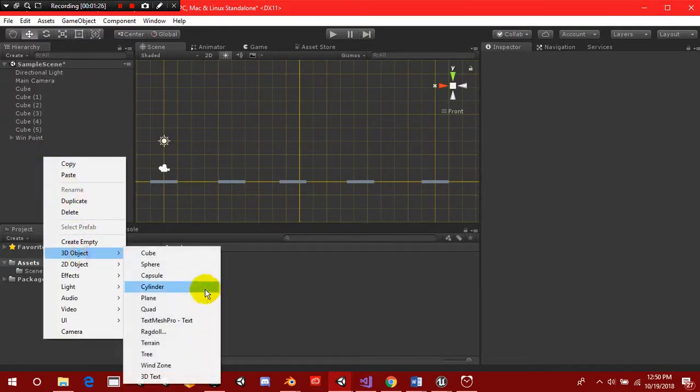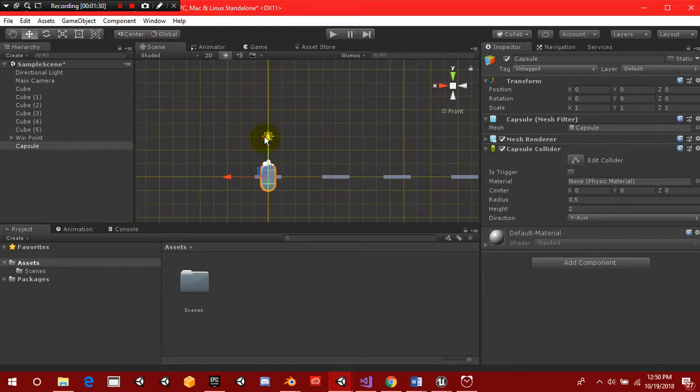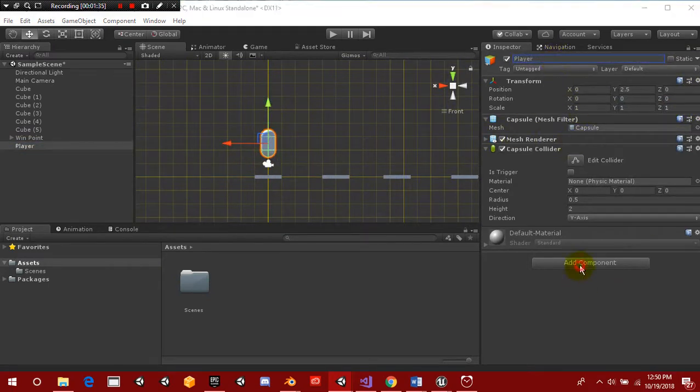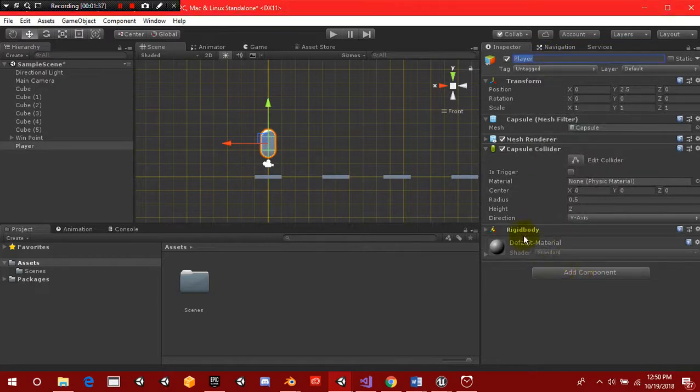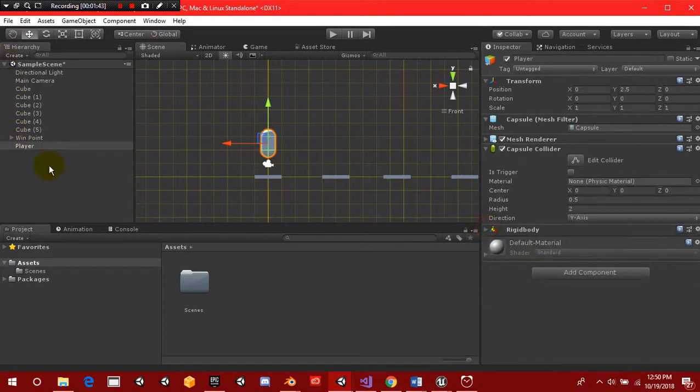We're also going to create a capsule, reset its position, and drag it up a little bit. This is going to be called our player. On this player, we're going to add a Rigidbody and open it up to add some constraints. So now we have our player set up.